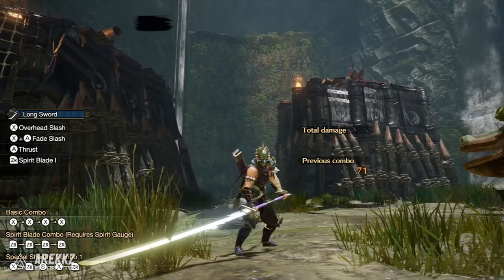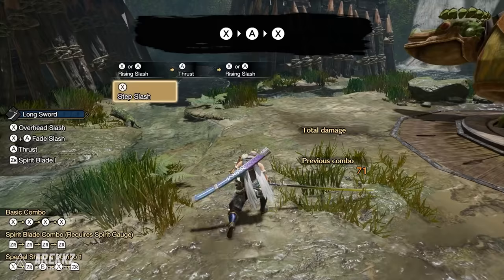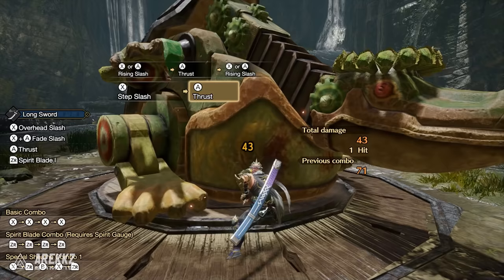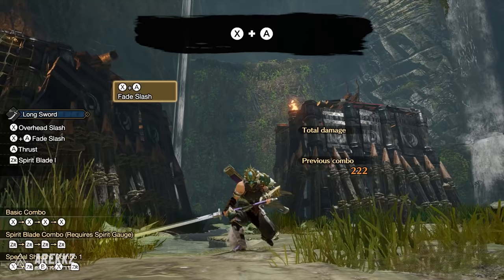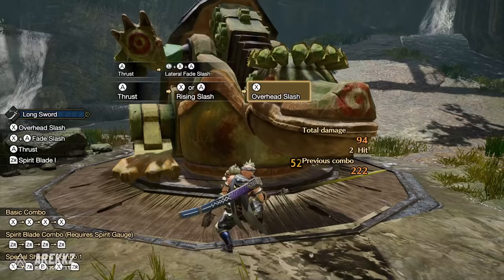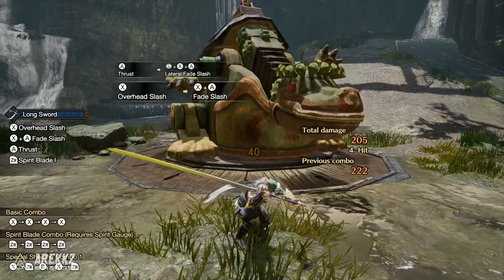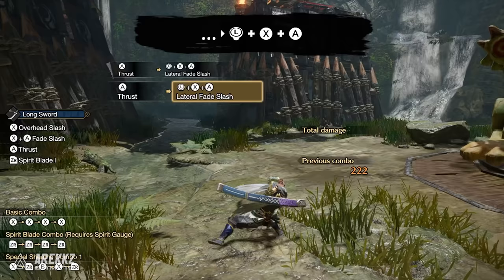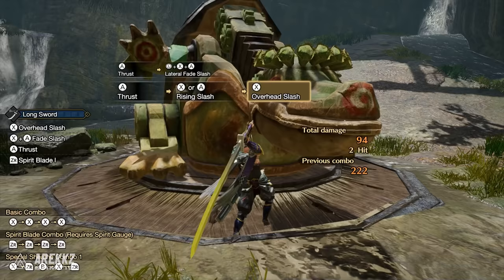For a shorter, quicker version of the basic combo you can go X-A-X, which performs one overhead slice, a stab, and then a rising slash. Next up you have X plus A, which is your Fade Slash — by default this slices in front of you as your hunter jumps backwards. This can be used evasively to put some distance between you and the monster, but it can also act as a replacement for the first hit of the Spirit Combo. You can also influence the direction of the Fade Slash by inputting a direction left or right with X plus A, and the Fade Slash can be worked in mid-combo so you can mix things up and move around more freely.